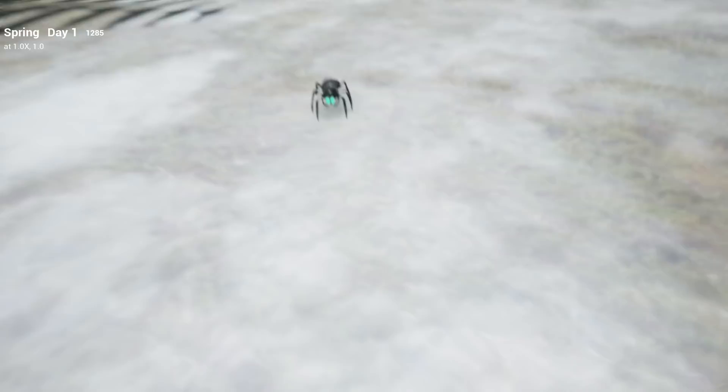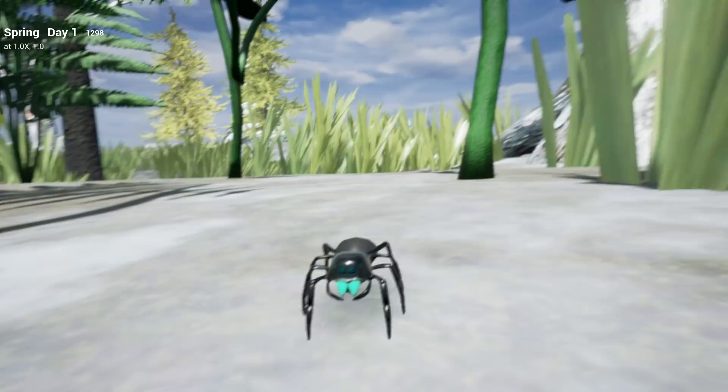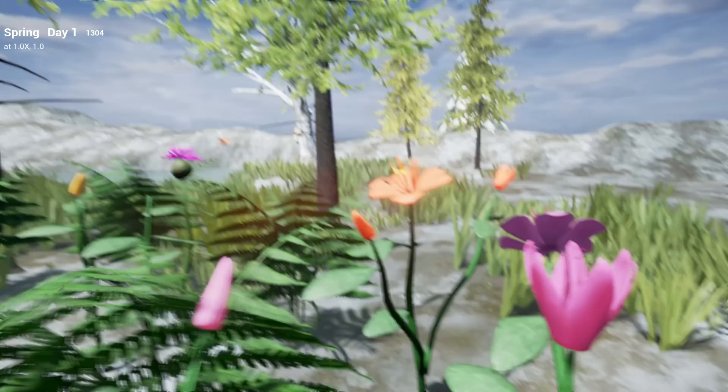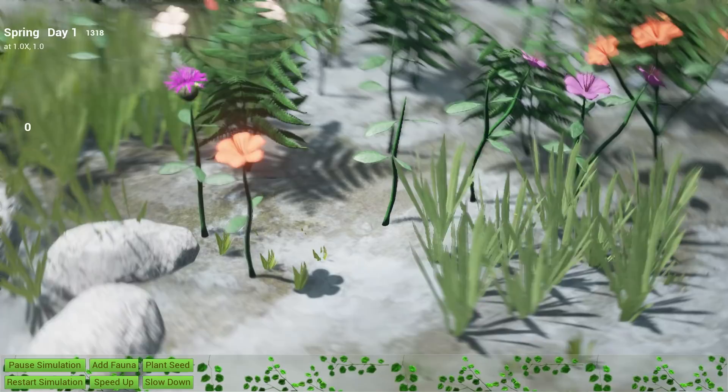Now if I come over here, this is a little species of jumping spider and the main focus of this demo. In this demonstration, we are going to play the game as this little jumping spider whose simple objective is to hunt and find a meal. By this time, the first flowers of spring are coming into blossom and with that, pollinators such as butterflies and bees come to sip nectar.